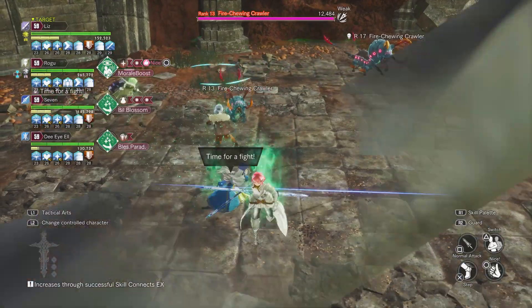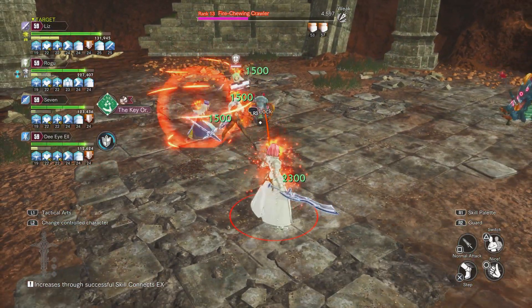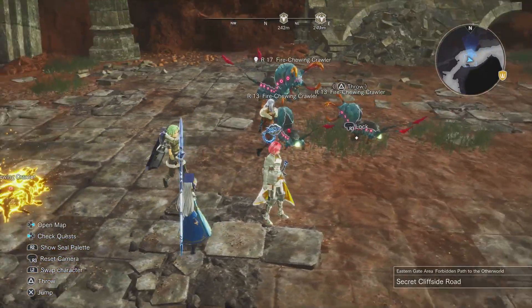Okay, so the next type is the pierce symbol. If you see this symbol, that means they're weak at pierce. All you gotta do is use the pierce type weapon and you'll be good to go. Let's move on to the final type.